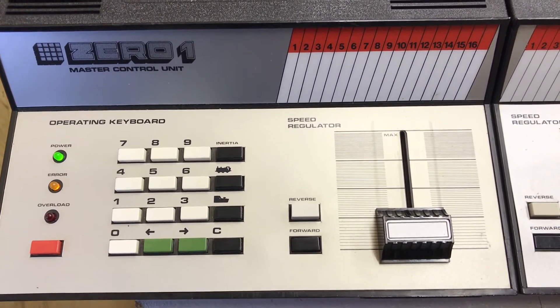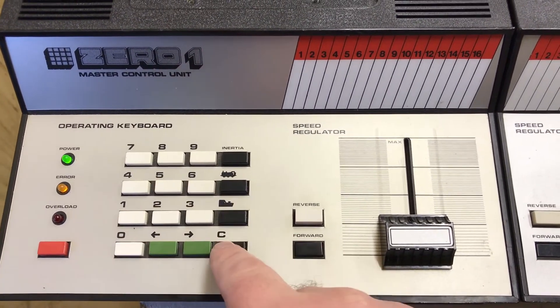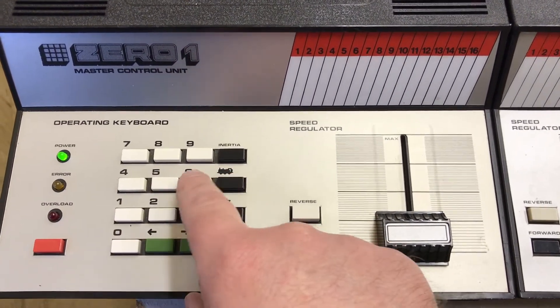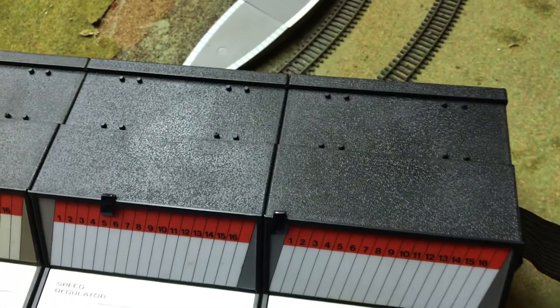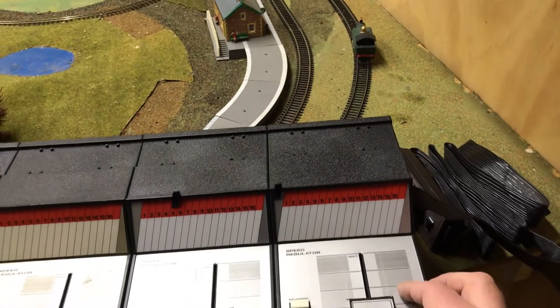So 15 controllers is the maximum. Let's give that a try — slave 15. We need to clear first. Slave 15, locomotive 6. Let's go all the way down to controller number 15. There's the handheld controller. It's not working, so let's get that out of the way. So 15 — there's our locomotive.